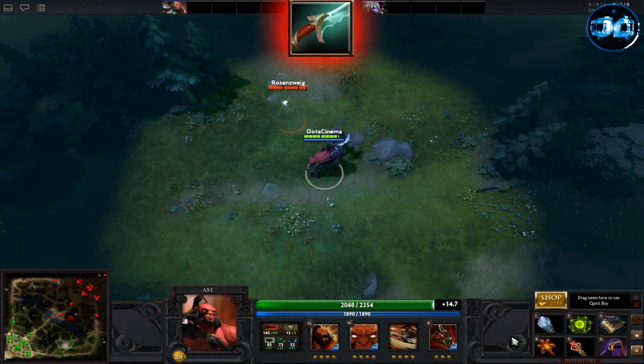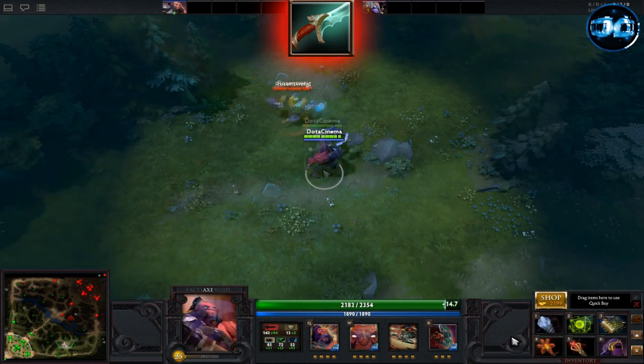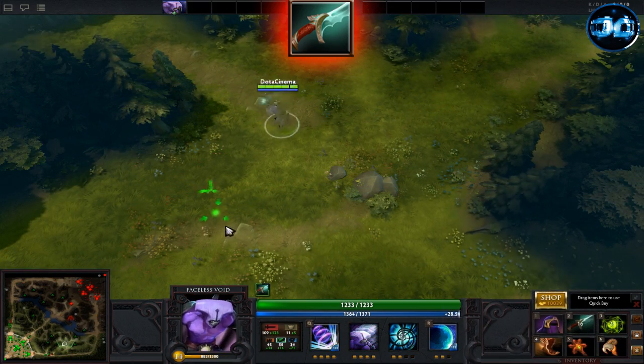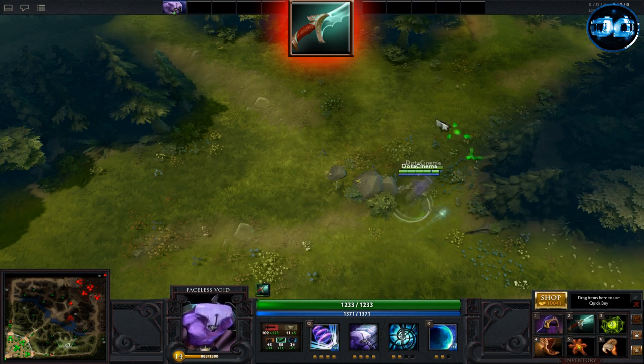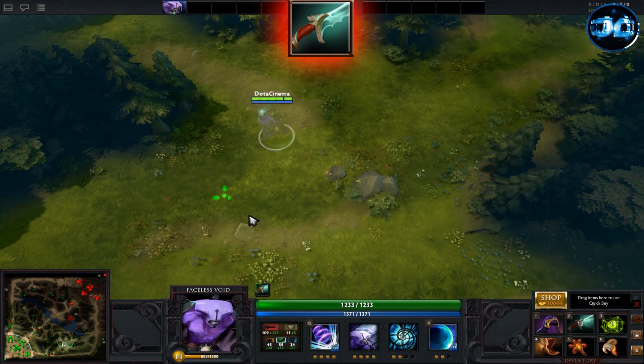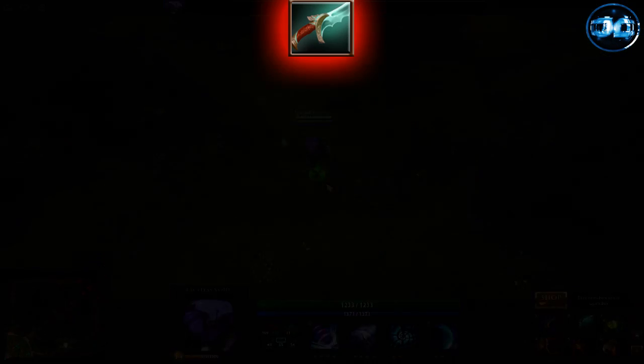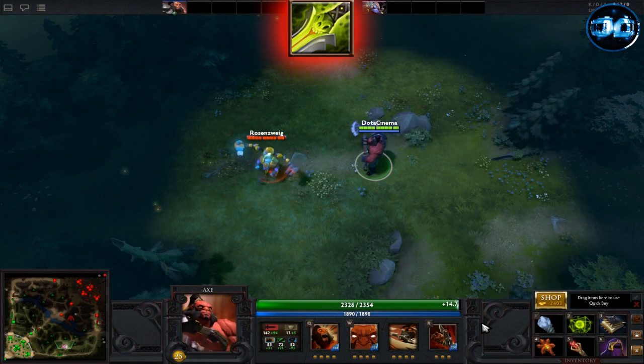Shadow Blade, otherwise known as Lothar's, gives you plus 38 damage and plus 10 attack speed. The most important part is its active ability called Wind Walk, which allows you to go invisible, gives you a 20% movement speed bonus, as well as the ability to walk through creeps. And when attacking out of invisibility, you'll deal 150 bonus physical damage to your target.